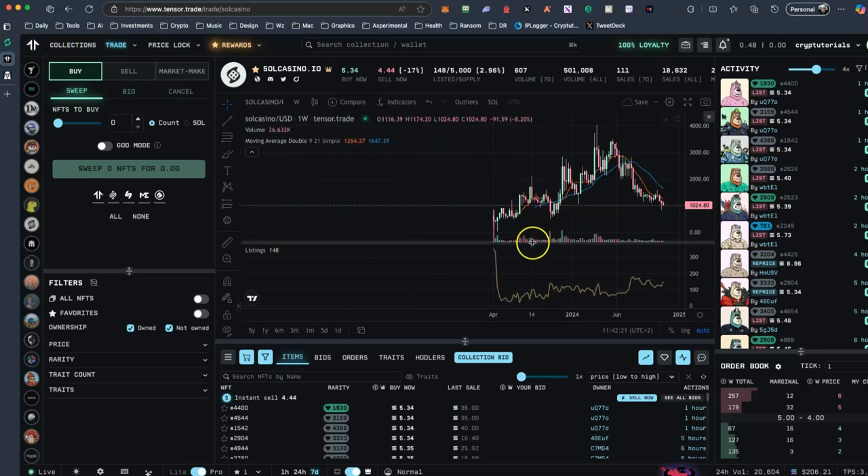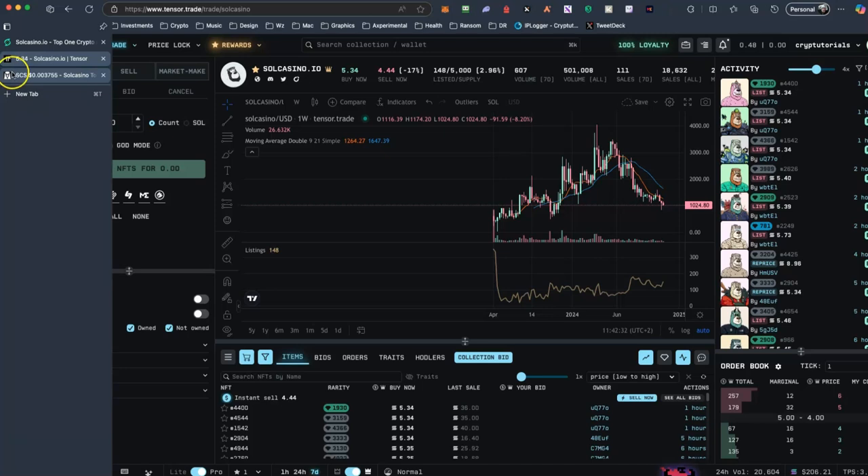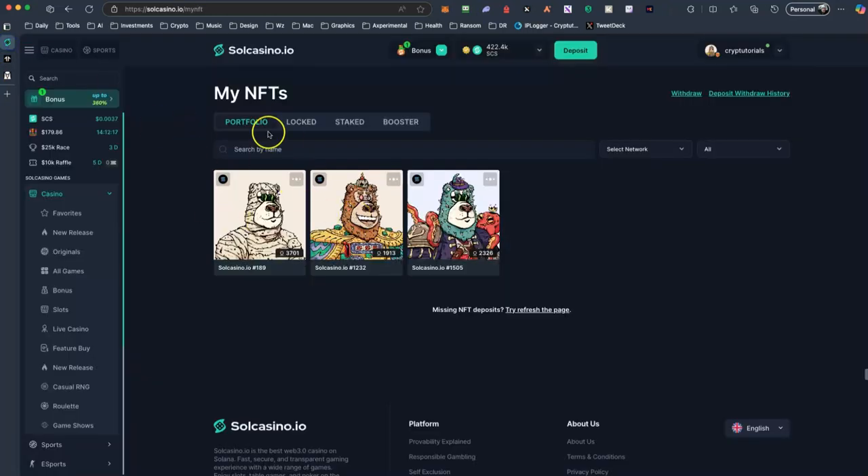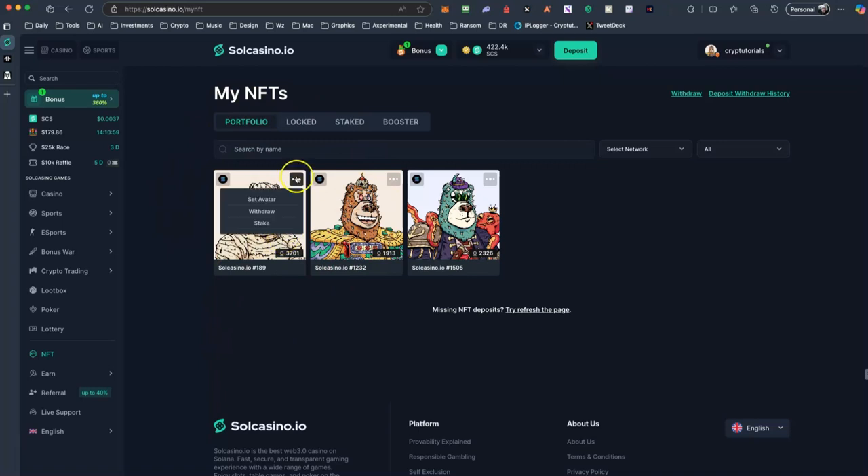Overall, this is a project that's been running since April 2023. It's a solid project — they create stuff, they have a very active Discord, and there are always changes. Let's suppose that you purchase an NFT which costs about 5 SOL right now. You can stake this NFT here — deposit your NFTs in order to get some CCS tokens. What you need to do is gamble daily.